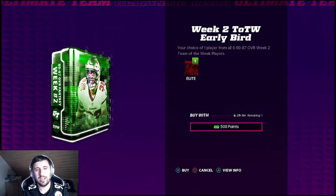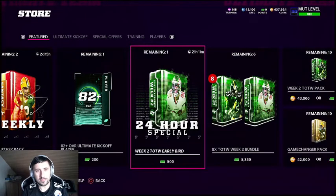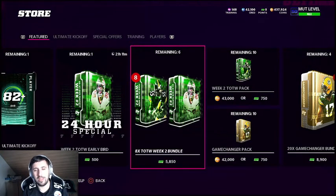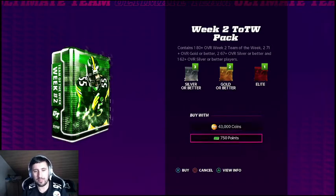In this bundle you can pull your choice of six 80-to-87 overall Week Two Team of the Week players. There's also a bundle with eight Team of the Week Two bundles containing 24 silver players, 16 gold-or-better players, plus nine elite players — but those are only available for points, which we will never spend on a no-money-spent series.